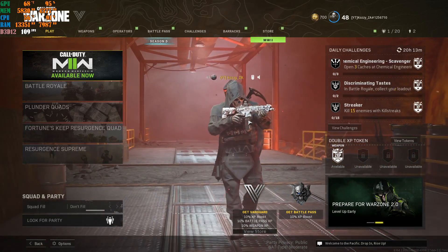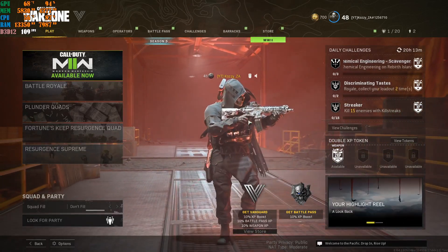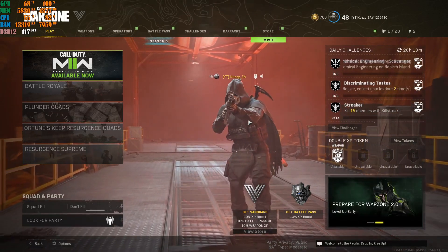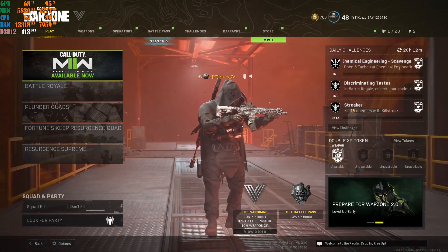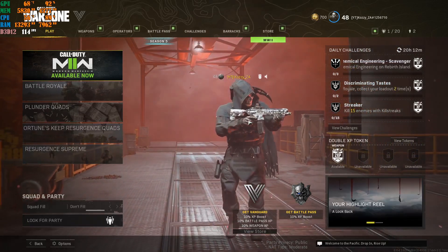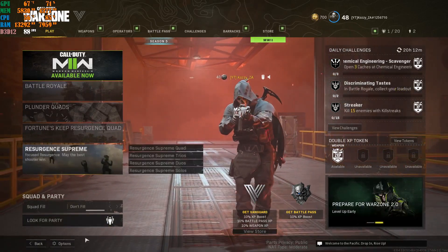I'm going to make this video short, sweet and simple. I'm going to go over the steps you need to know and prove it to you. As you can see, I'm in the lobby right now doing about 117 to 123 — let's say 120 max FPS in my game in the lobby. These are the settings I'm currently using right now.